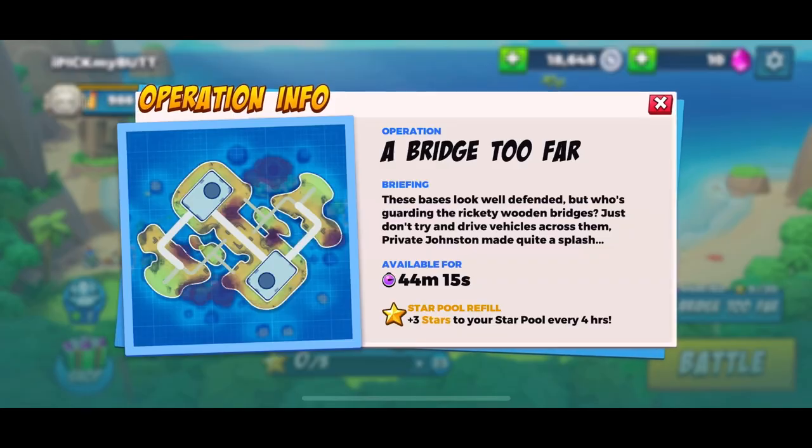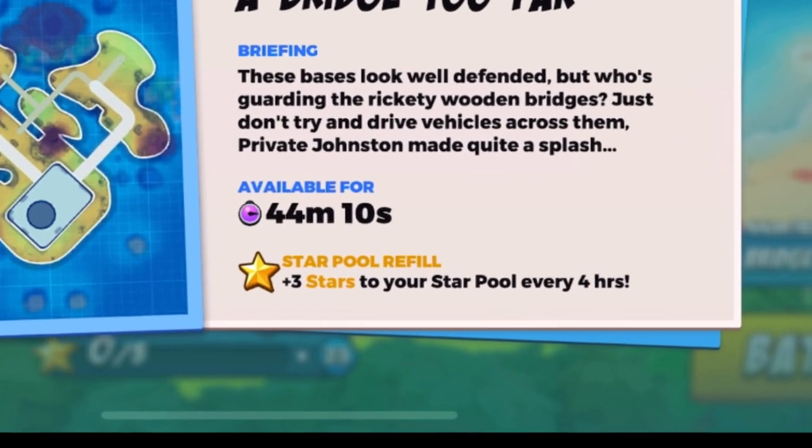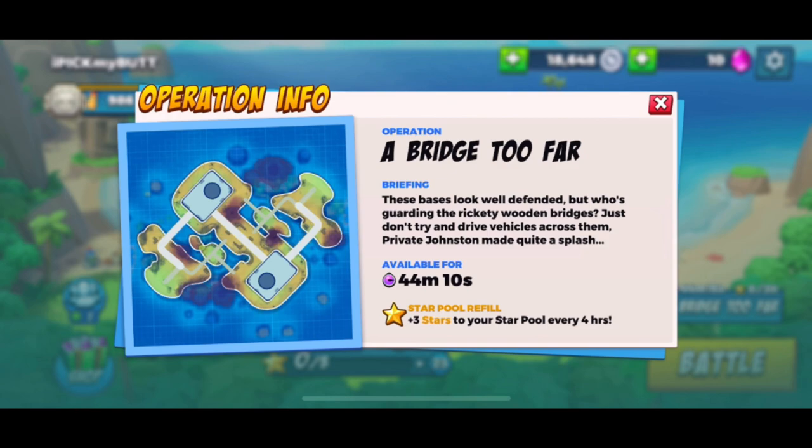Moving on to maps — you can see above the battle button, this one is called 'A Bridge Too Far,' and these change out every four hours. There's only one map at a time, but every time a new map pops up, three stars are added to your star pool. Those stars are what you use to unlock chests on the free pass and the battle pass.